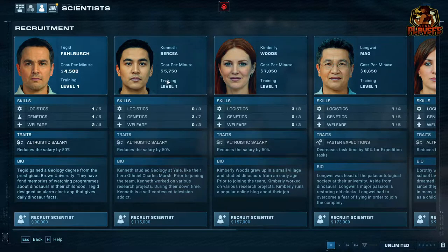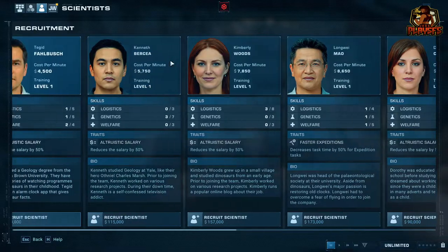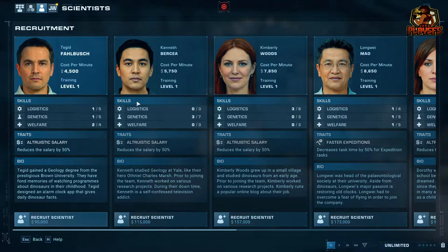This wasn't the case in the previous Jurassic World Evolution 1 — you just went to the hatchery and your dinosaur was already there to be released through the incubation system. However, that has been changed in Jurassic World Evolution 2. Unfortunately, you have to go through the scientists to be able to incubate the dinosaurs.